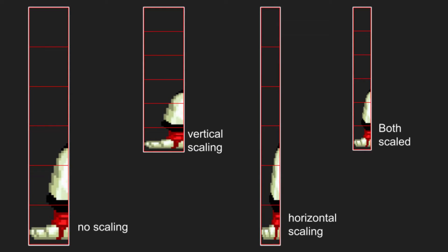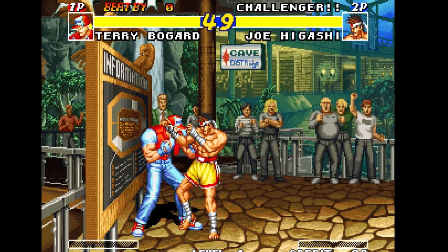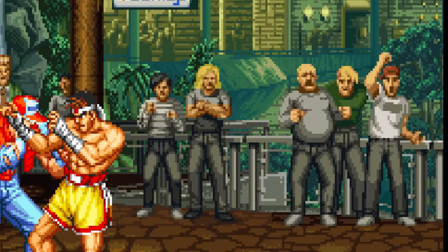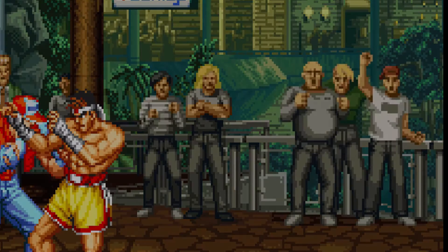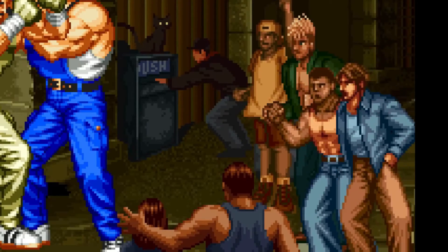One thing to note is sprites can only be scaled down to become smaller — they cannot be scaled up to become bigger. The system can do simple animations automatically if the sprite tiles are set up in a specific way. Almost every flame animation in a Neo Geo fighting game background was done this way. That is also a complex topic, so I'll save that for another video.